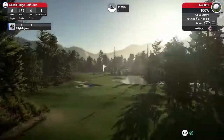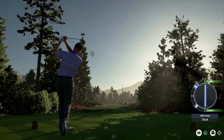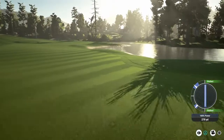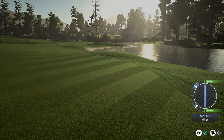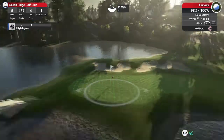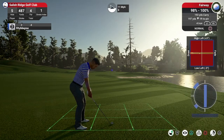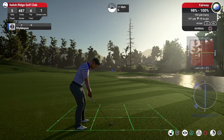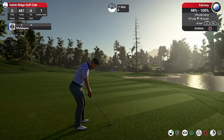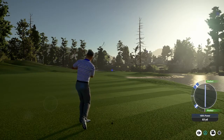Stroke index one — toughest hole on the course. Nice and straight, beautiful. Wind's taking it over to the right a bit but it holds the fairway. 290 off the tee, 197 to the flag — I can see why this is a stroke index one. Good thing is we've got the bunker behind to hold this up. At 193 it's going to be too strong, but this is about just picking up the par.